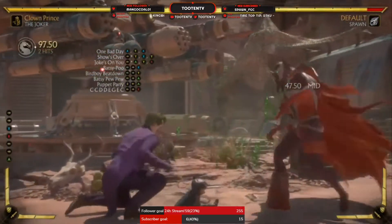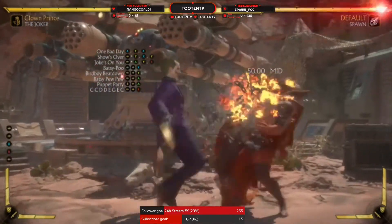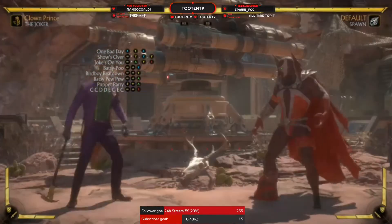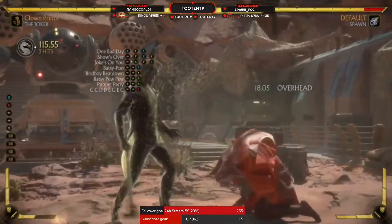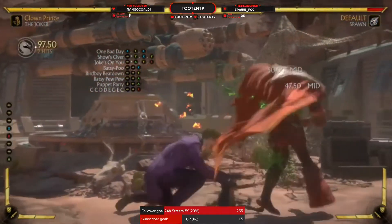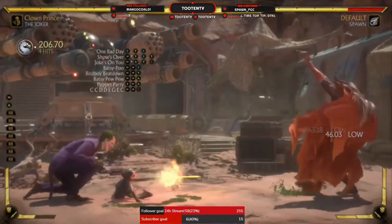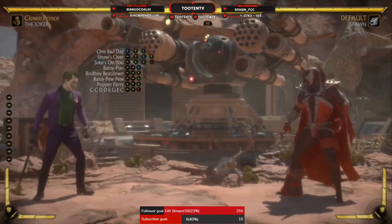If they're not blocking low, you get a 26% combo for one meter. And even then it's a soft knockdown, so you can knock them back and you're back in neutral. This is your mix, really. You can use forward 2, forward 1, forward 2 — or forward 4, forward 1, back-forward-2. You can meter burn this for 20%, but if you're gonna meter burn one I'd recommend doing the Baxipoo-Poo for 26% and you push them back fullscreen.